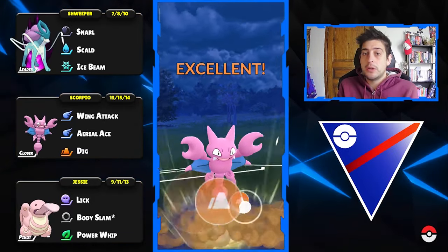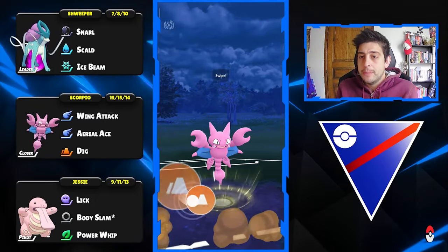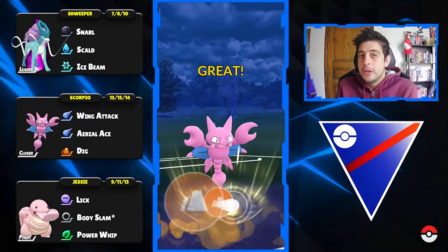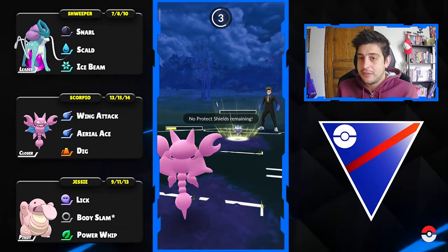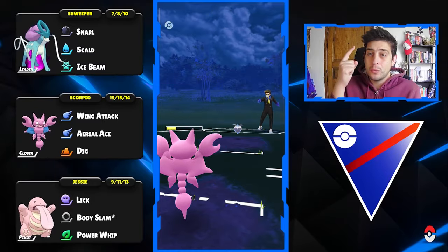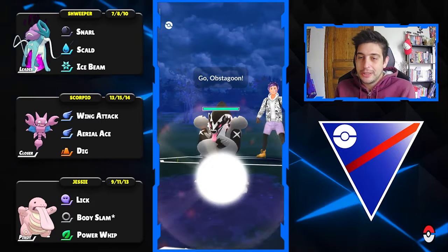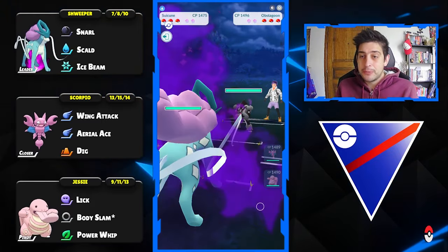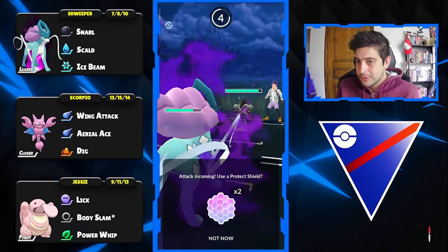All I have to do at this point is get to a double Dig. It makes a lot of sense — they're getting super low and I was hoping the next one would finish down this Pokemon. But to my surprise they survive with one single HP and grab the victory against my Pokemon. A total mess-up for this battle, but absolutely deserving for my opponent, especially for using a Shadow Amoonguss.